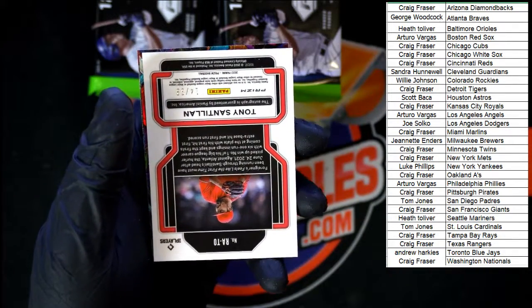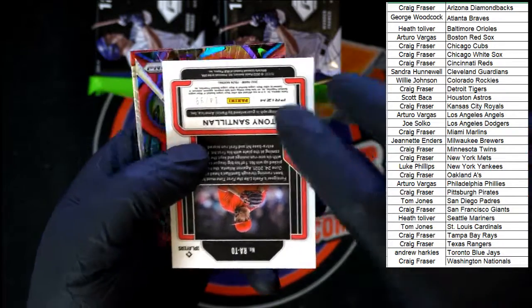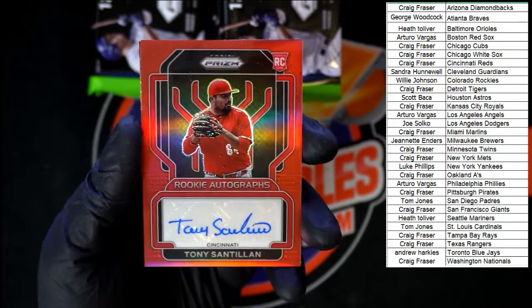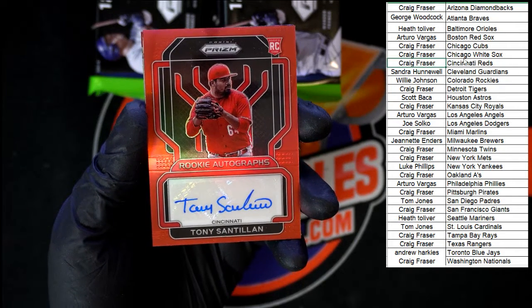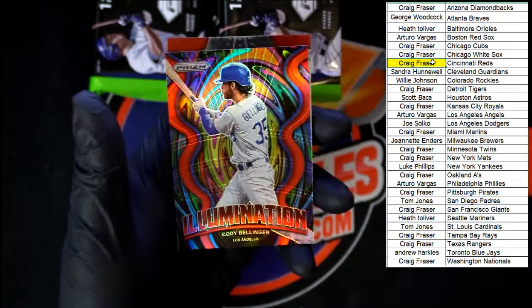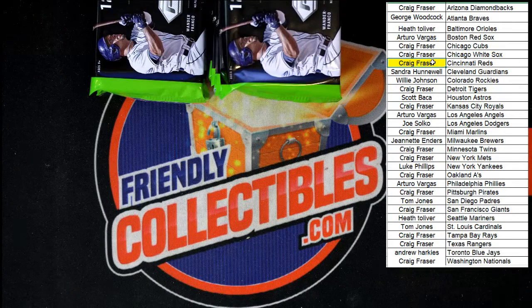There's our first auto right there — 14 of 99, Tony Santun going to the Cincinnati Reds. Who's got the Reds? Craig F! Very nice. Behind that, red prism illumination Cody Bellinger, and behind that Bogaerts championship stage going to Boston. All right, no sneezing — not allowed! Next pack.